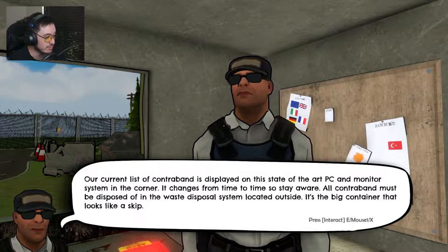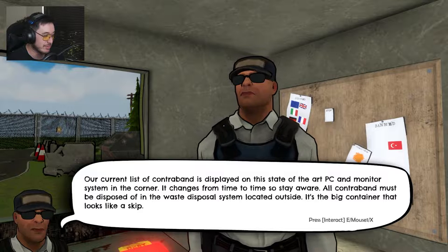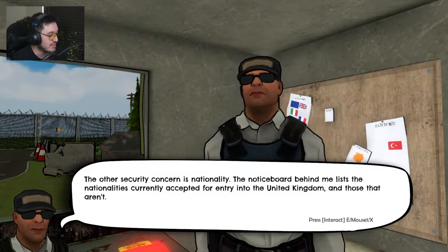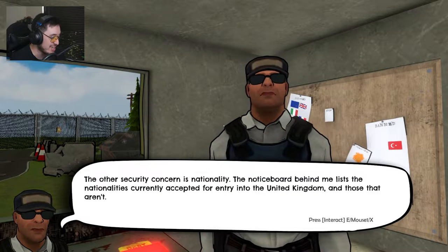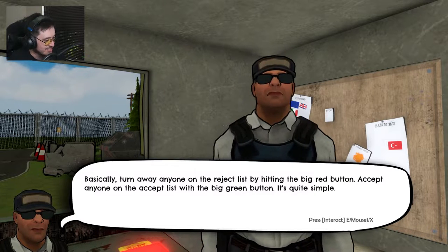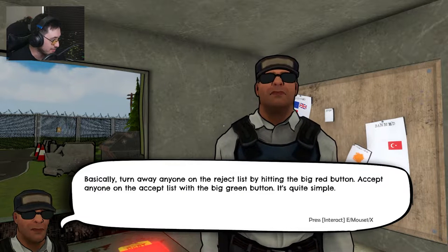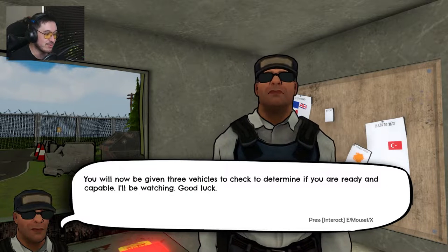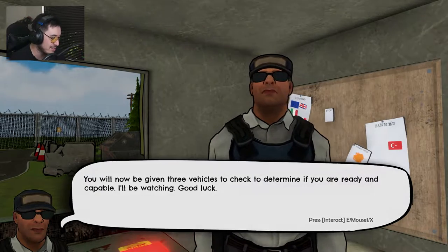The contraband list changes from time to time so stay aware. All contraband must be disposed of in the waste disposal unit located outside — it's the big container that looks like a skip. The other security concern is nationality — the notice board behind me lists the nationalities currently accepted for entry into the UK and those that aren't. Turn anyone away on the reject list by hitting the big red button, accept anyone on the accept list with the big green button. You'll be given three vehicles to check.